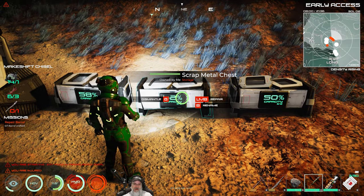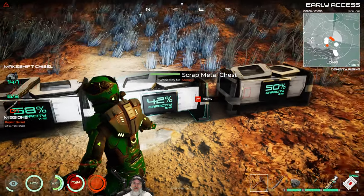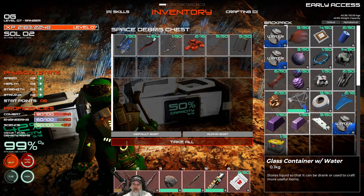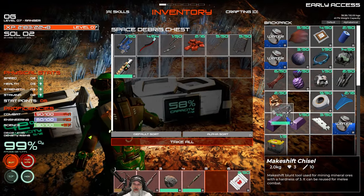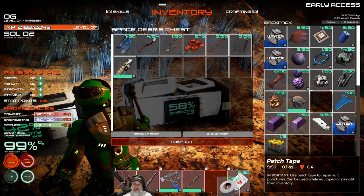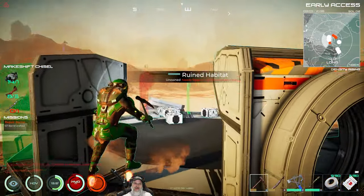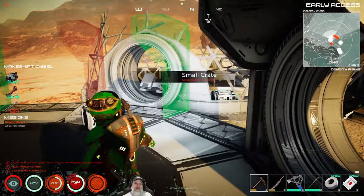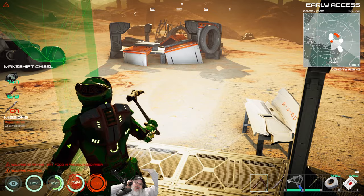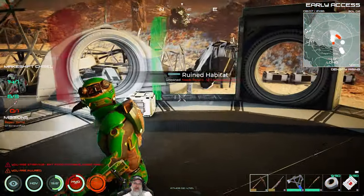Once you have the screwdriver the starting salvage tool is essentially junk - you can keep it or throw it away. I'm going to keep it for now since we're in the very early game, but eventually we probably won't use it again. I'm going to go around, loot and salvage, and clean up all the stuff on both of these buildings. In the process we should get some nice parts. When I'm done I'll bring you back and we'll go from there.